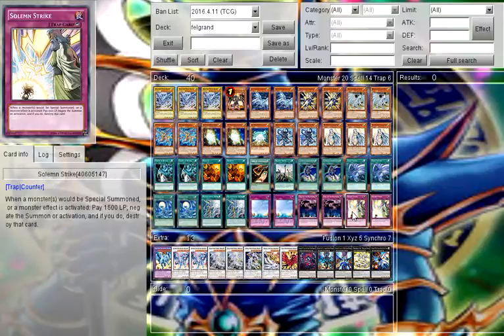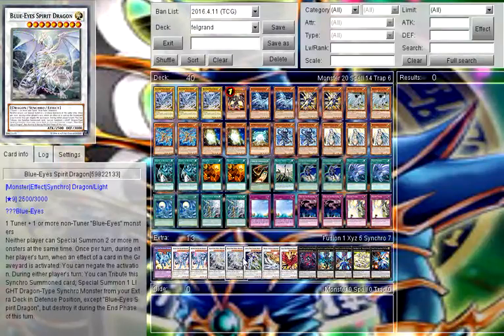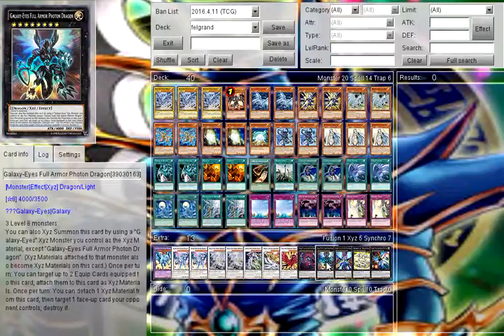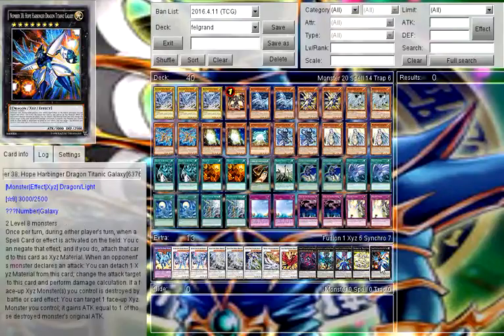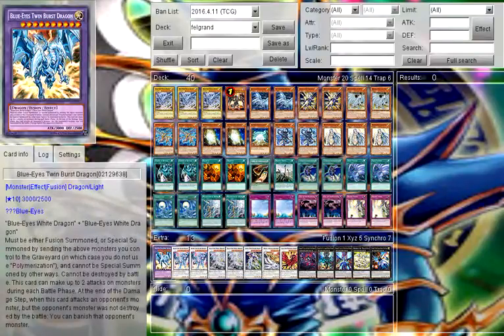Two Twin Twisters, two Silver's Cry, two Mausoleum of White, two Oasis of Dragon Souls, two Call of the Haunted, and two Solemn Strikes for the main deck. Extra deck: one Twin Burst Dragon, two Azure-Eyes Silver Dragon, two Azure-Eyes Spirit Dragon, one Crystal Wing Synchro Dragon, one Michael, one Moonlight Black Rose Dragon, one Dark Matter Dragon, one Full Armor Photon Dragon, one Prime Photon Dragon, one Draglone, and one Titanic Galaxy. That's basically the deck — no real explanation needed, so let's go into some duels.